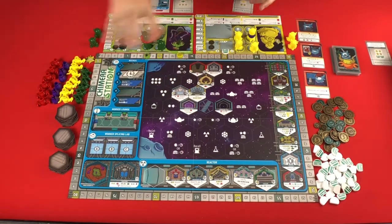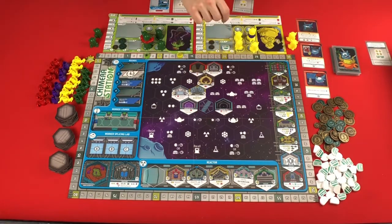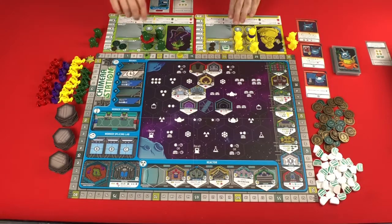It goes through all five rounds, getting more and more things out for you to work with. At the end of the fifth round you total up all your points. Leftover food is worth one point for every two food. Coins are worth one point for every three coins. Every component you have, whether attached or not, is worth two points. Then you total up your perks that give you various ways of scoring points, and the player with the most points wins.